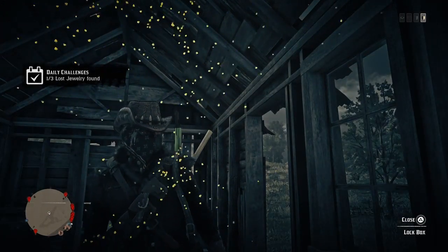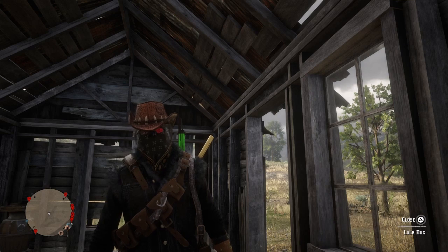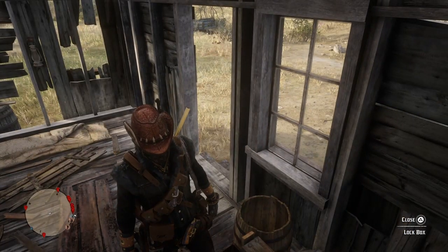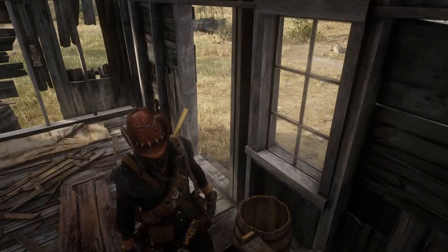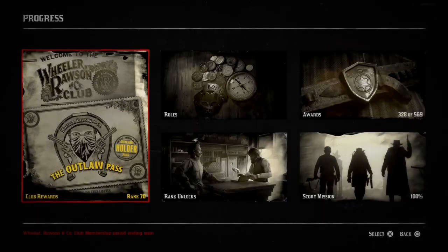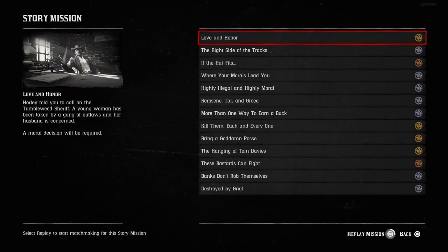What you need to do from here is press Start, go to Progress, then go right to Story Mission. I'll show you first that I've only got one — this is the first one I've picked up. Go into Progress, over to Story Mission, replay that mission, wait until it's ready to start, and when it gives you the option press circle to exit the story mission.